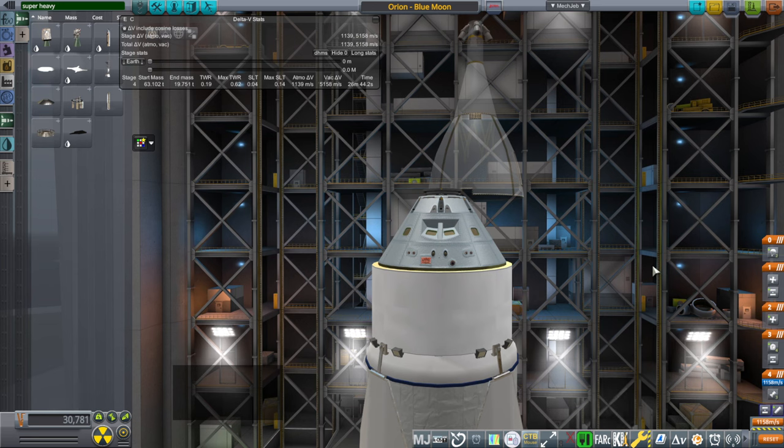Let's say we want an alternate ride for Orion, just as a redundancy or something like that. People have been talking about putting Orion with the upper stage that's supposed to get it to the moon on another rocket. And there are two main upper stages that would get it to the moon.